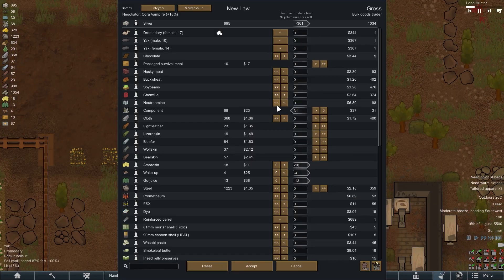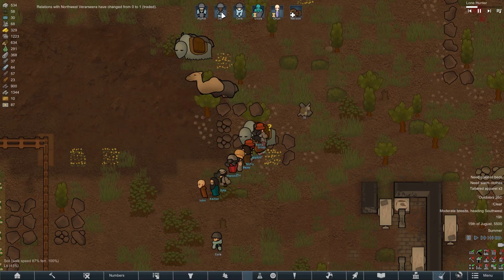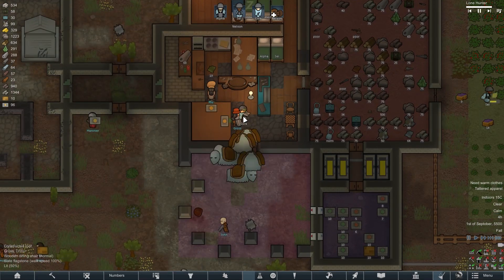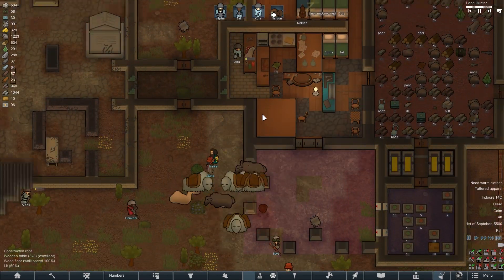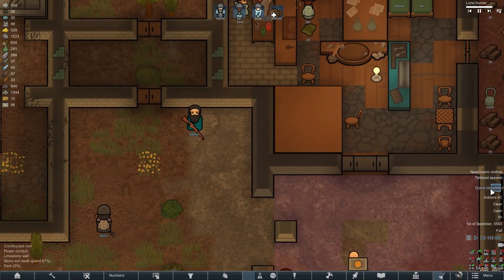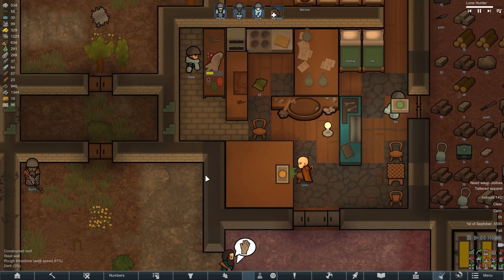A caravan came to us from which I bought 31 components and sold all the resources we didn't need. By the way, our guests thanked us for the shelter and left our map. I will hope that everything will be fine with them, and there is also a possibility that at some point they will return to join us as full-fledged colonists.